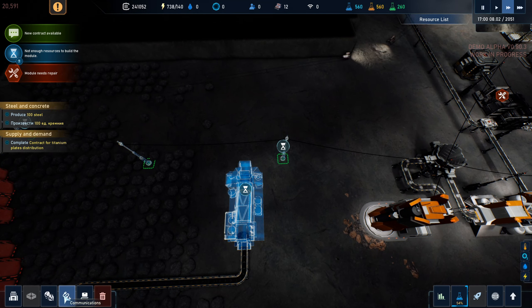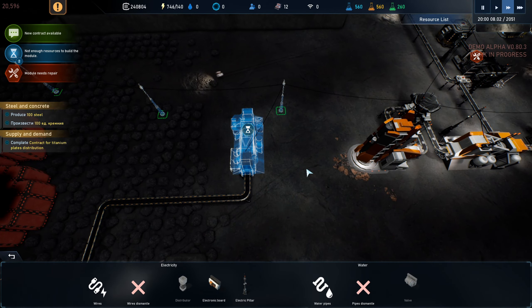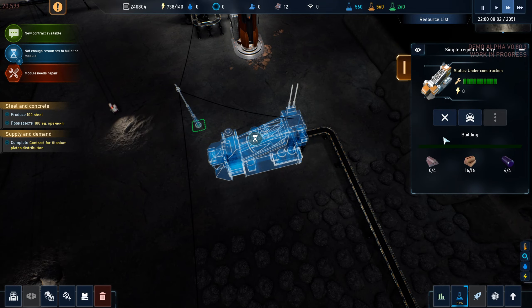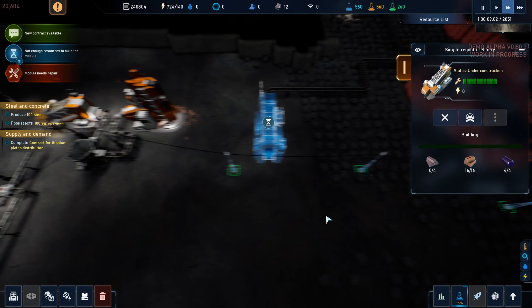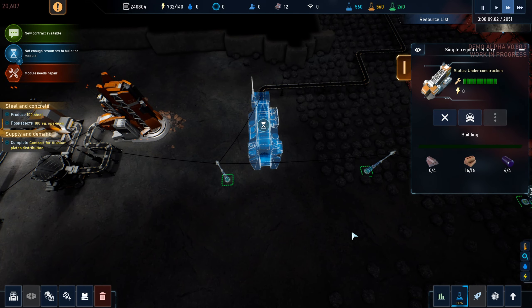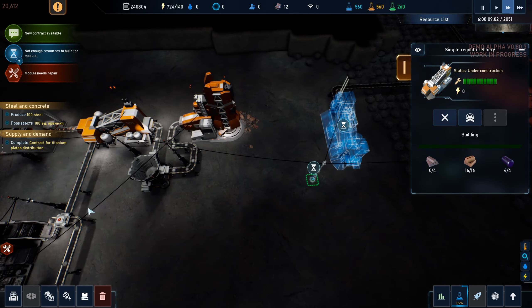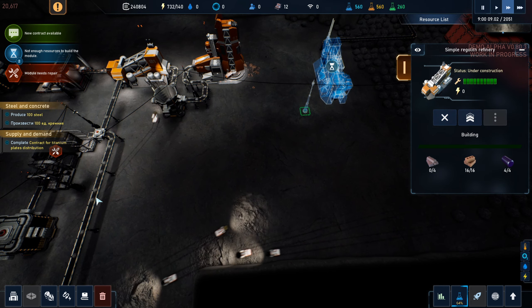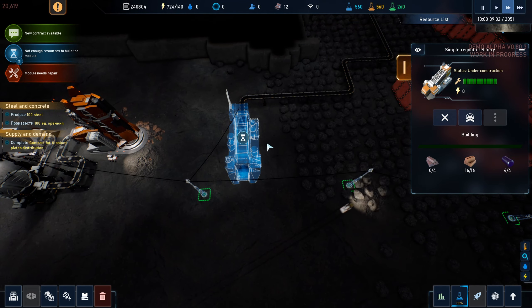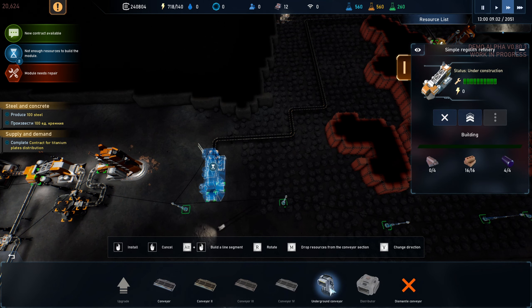We have another thing to wire right here - let's power this guy up. Here's our refiner. The slag is going to come out the side, so we're going to have to cut across to join up with this belt because we can't do it behind. Do we have the underground conveyors yet? Oh, we think we do - maybe we can give that a try.